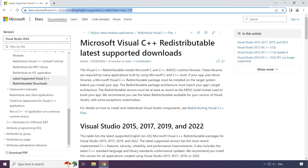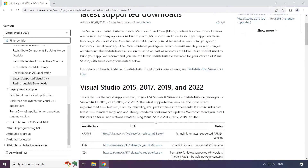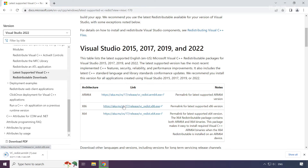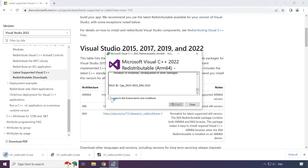Go to the second website — link in the description. Download 3 files. Install each downloaded file. Click 'I agree to the license terms and conditions' and click Install.